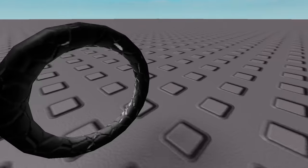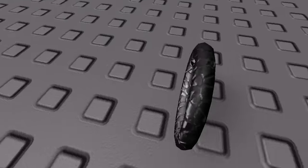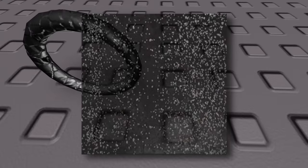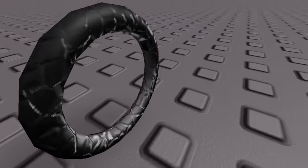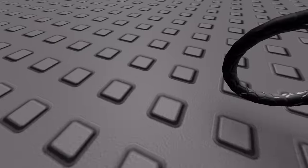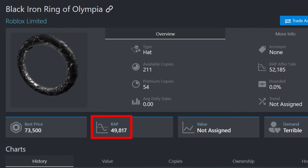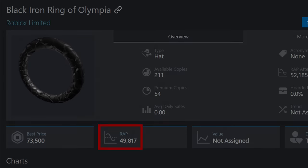The Black Iron Ring's texture is probably the most far removed from the source take on the material that we've seen to date. It's not nearly as dark as all the other black iron accessories — instead being a shiny, grayish pewter color. And instead of being covered in the dot-like pockmarks that Black Iron is known for, it's smooth aside from all the giant cracks throughout it. I wouldn't place it as a Black Iron item if you showed it to me without the name, but I still think it looks very cool. It also happens to be the only ring out of all the rings to have gone limited, and it currently has an average price of almost 50k Robux.